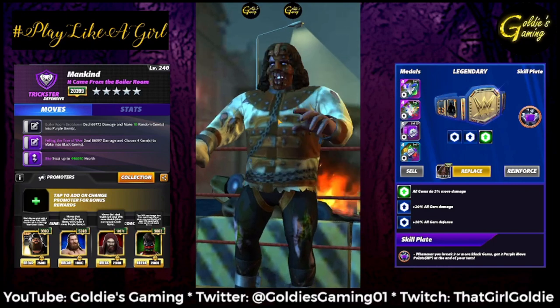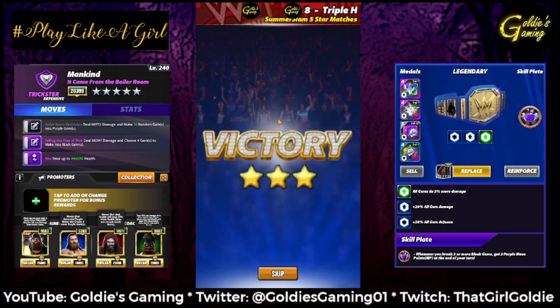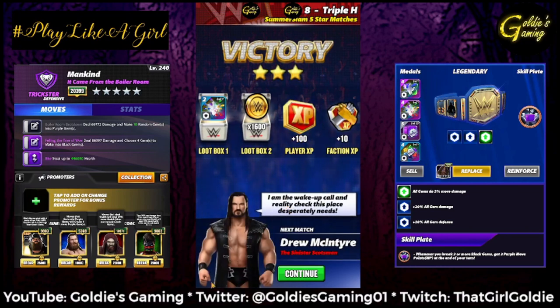Make sure you get your match of black gems and then the plate kicks in again. I love this plate so much. Fairly straightforward — you win with max health. That's a viable option depending on your trainers, coaches, and plate options. That's going to be it for movesets, so let's wrap things up on Zombie Mankind.